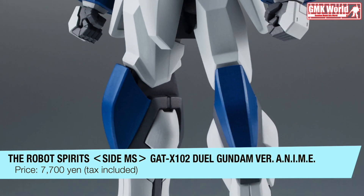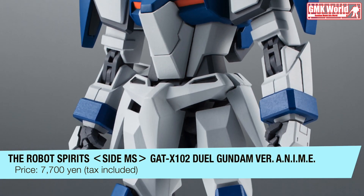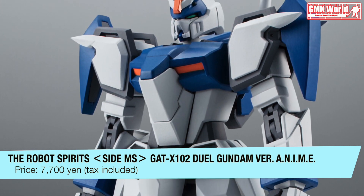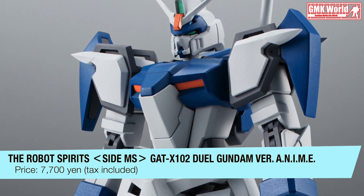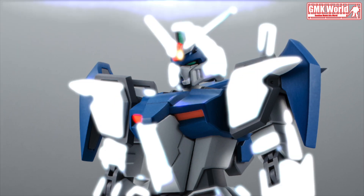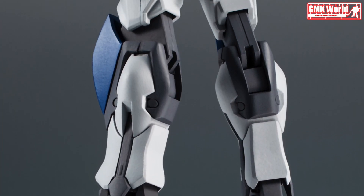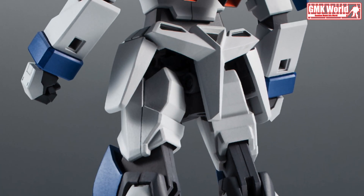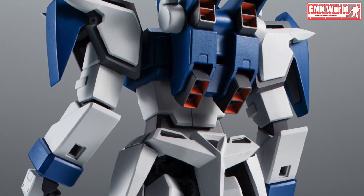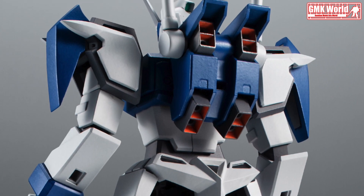The Dual Gundam, hereafter referred to as Dual, which was the earliest of the five prototype Gundams, is characterized by its standard form. It is reproduced at a high level while sticking closely to the lines of its image from the anime. A stoic and well-organized back shot. The wide range of movement of the Dual's joints and the soft poses can be recalled from the standing figure alone.